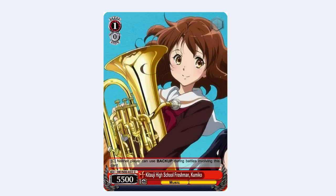Next up is a 1-0 Kumiko. It has vanilla power but has the ability that neither player can use backups during battle involving this card — though your opponent can still use event counters (not that this set has any events). This card has the same effect as Kiso from Kantai Collection — both are 1-0, 5500 with the neither-player-can-use-backup effect. While this card doesn't seem amazing, it's important for level 3 Reina, which requires having this in the level zone in order to get level minus 1. So if you want to use that card to get level minus 1, you're pretty much going to run this.